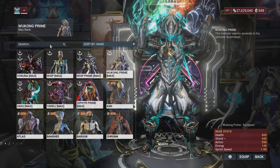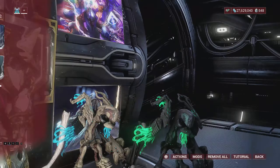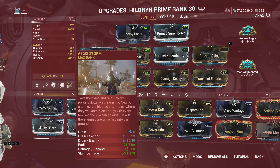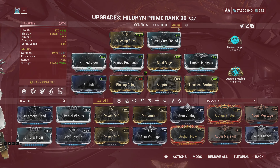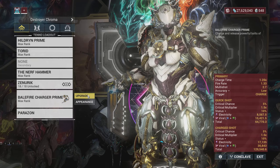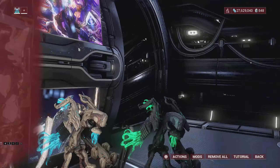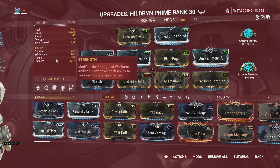For Hildryn, it's good news. They will reduce the max shield cost of a Balefire charge shot and increase the maximum charge shot damage. Balefire Charger is now automatically equipped upon activating Aegis Storm instead of needing to activate it separately. They've also improved the mobility of Aegis Storm, made Hildryn invulnerable after deactivating the ability, and you can now cast Pillage and even Helminth abilities while using Aegis Storm. This really opens up a new playstyle for Hildryn beyond just the old Gloom combo.